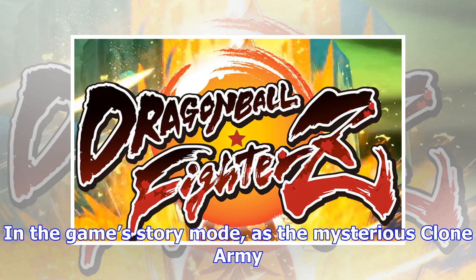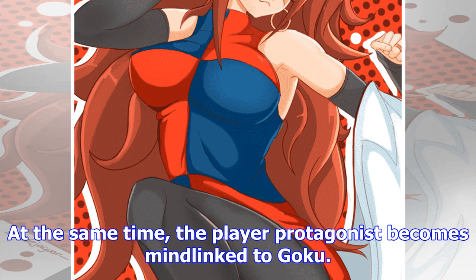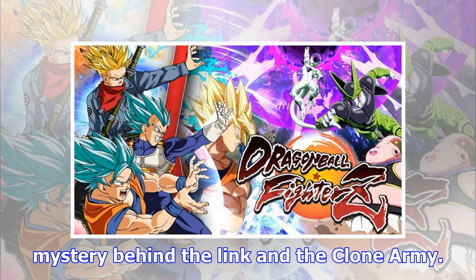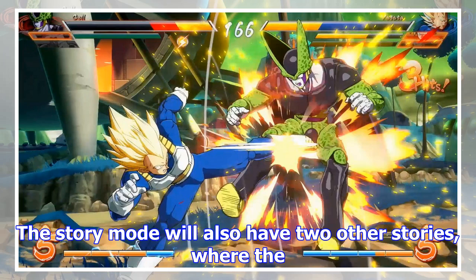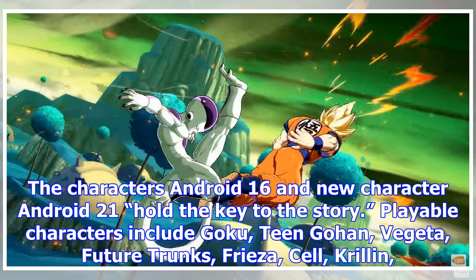In the game's story mode, as the mysterious clone army invades, the super warriors lose consciousness and their powers. At the same time, the player protagonist becomes mind-linked to Goku. Goku and players must fight together to reveal the mystery behind the link and the clone army. The story mode will also have two other stories where the player protagonist becomes mind-linked to Android 18 and to Frieza. The characters Android 16 and new character Android 21 hold the key to the story.